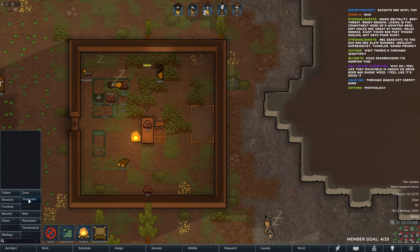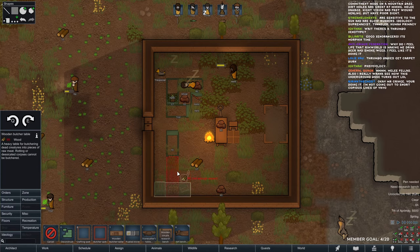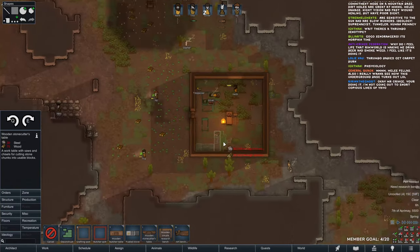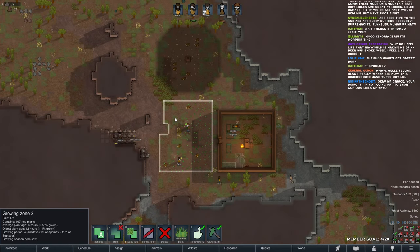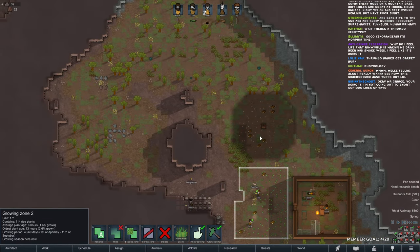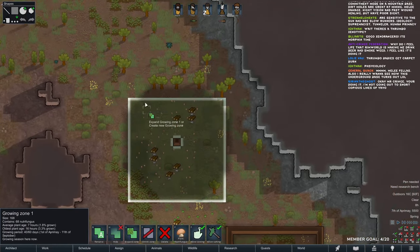We also have a cook, so what I want to do is make a fuel stove, a butcher's table, a stone cutter's table. I also want to butcher up our animals — unfortunately we have to. We need more food.